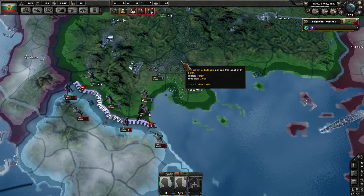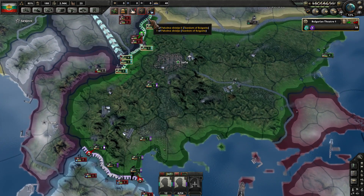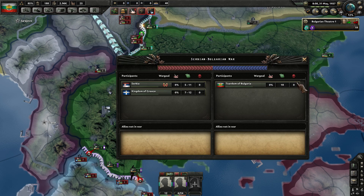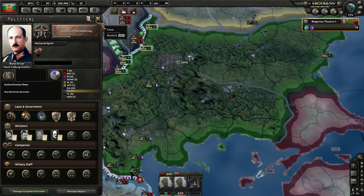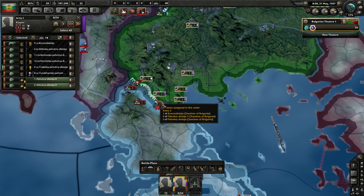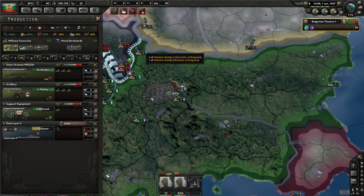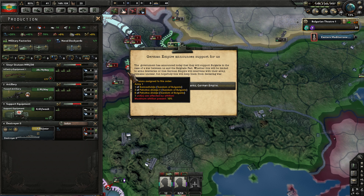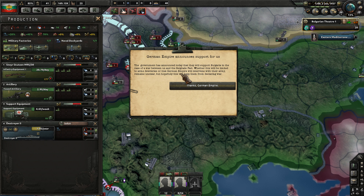We have like no organization because we're just moving in — we may give up some territory through this. Low manpower of course. Now I can go Extensive Conscription. 205k now in manpower, so that's awesome to see. We're going to add another two training divisions to pop them out immediately to help against the Greeks. Delivering new guns up to the front as well as artillery. The German Empire announces support for us — they will support Bulgaria in the case of war between us and the Belgrade Pact, whether limited to arms deliveries or direct military intervention.